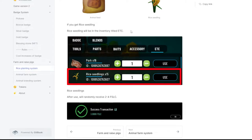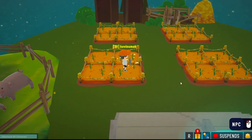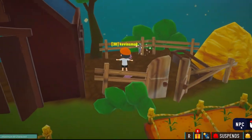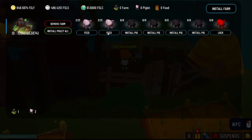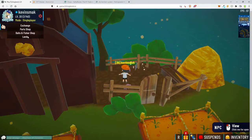Rice seedlings will be in the etc area of your inventory, and you will randomly receive two to four of the rarer coin after seeding. Animal farms is next — that's for raising them. To feed these we need animal feed, and we've done it twice each but need to do more. So we need to go buy some feed. We're going to choose bait and fisher shop — that's where all the stuff is.